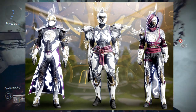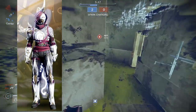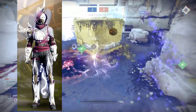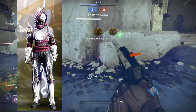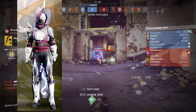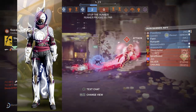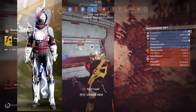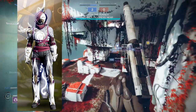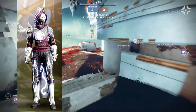Whoever keeps designing armor sets for Hunters that gives us asymmetrical arms — why are you doing this? We have so much armor in this game that's already asymmetrical, we don't need more. I'm not a fan of the arms at all for the Hunter. I think the arms are terrible. It's asymmetrical to start with, and the cuffs on the hand are way too big — bulky and square.